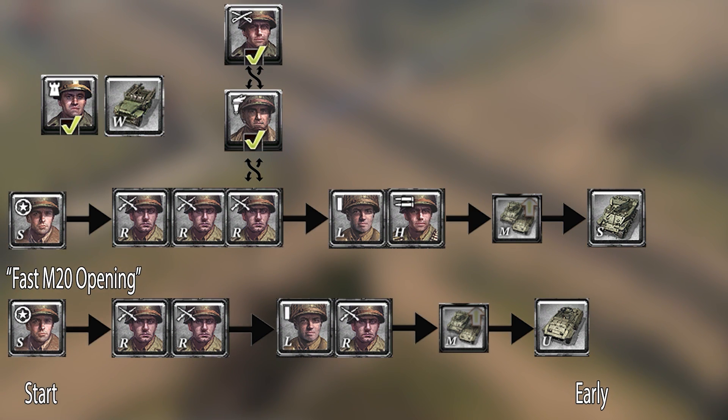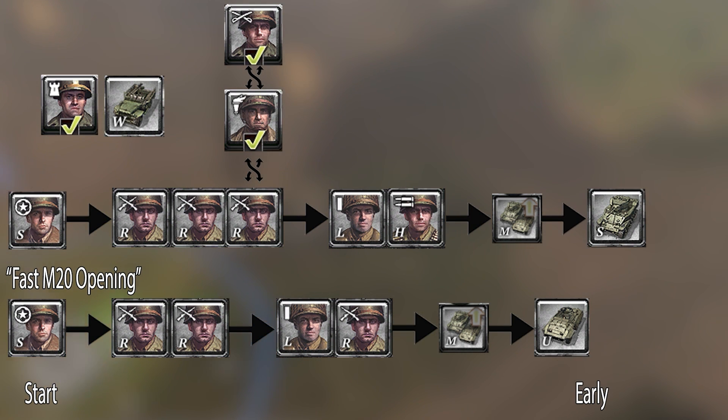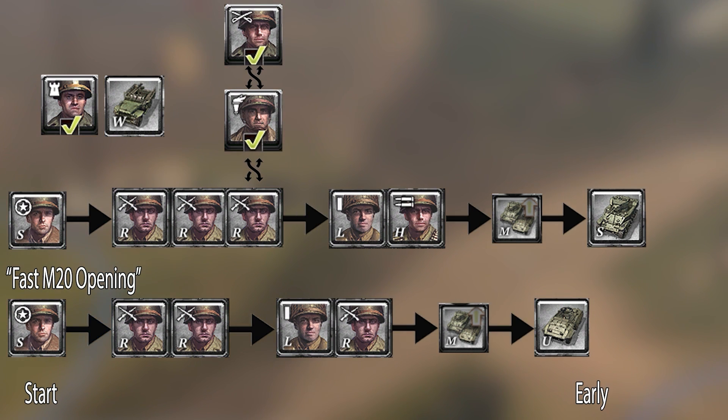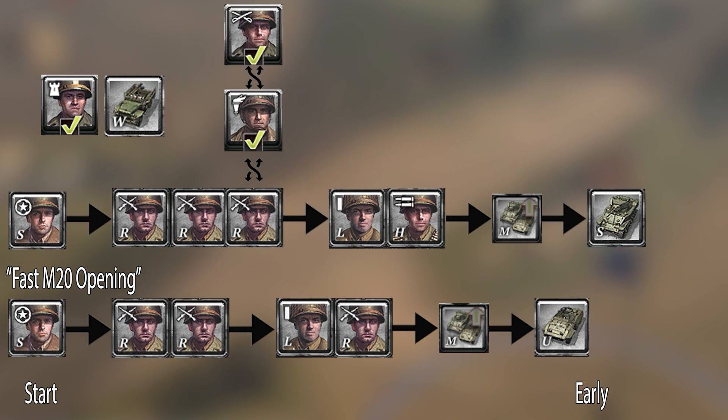Be aware — grabbing M20 and Stuart is a lot of fuel invested into early vehicles, and if they don't help your map control, you will struggle with the medium tank timing compared to your opponent. Therefore, I would mostly advise going M20 and Stuart versus OKW, as OKW's light vehicles and teching is generally more expensive, leaving your mid-game timing quite okay, even though you get the stronger early game.